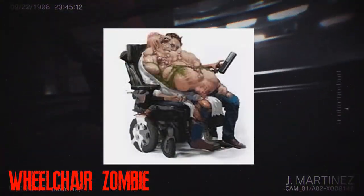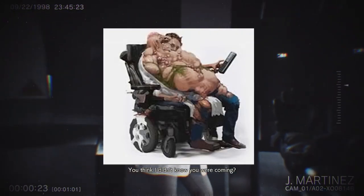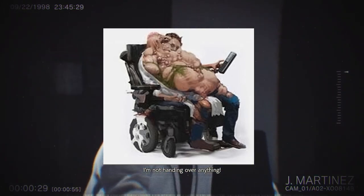The Wheelchair Zombie, still wearing a lab coat, visually appears as if it could be an Umbrella laboratory scientist, possibly in the early stages of a G-Virus transformation, or one who has not completely or successfully transformed. Given that he is still using the controls on his wheelchair and has some level of previous intelligence, it is unlikely that he has the standard T-Virus infection.